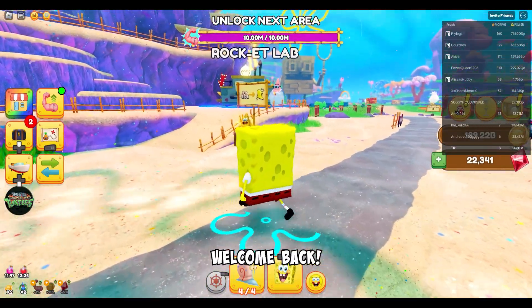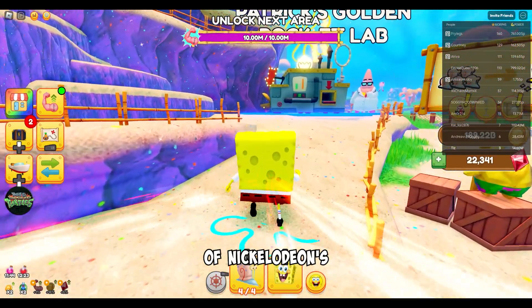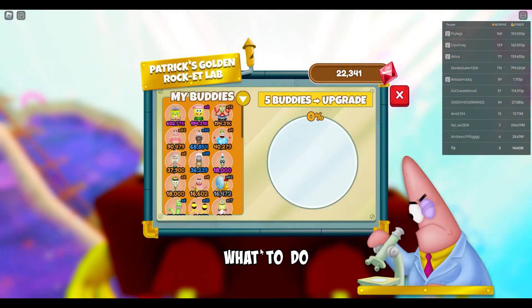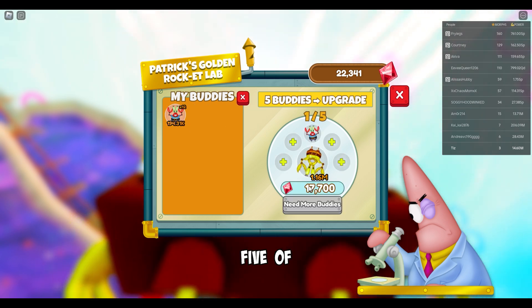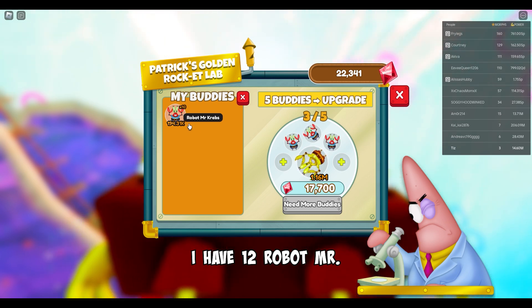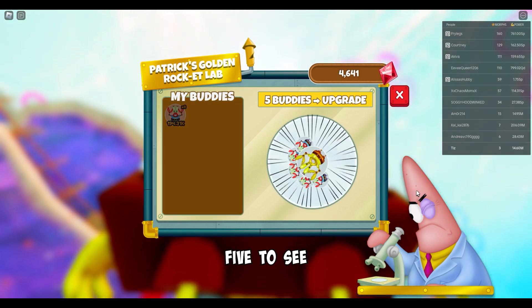Hello friends, welcome back. Today we will do a quick walkthrough of Nickelodeon's Spongebob Simulator. It took me a minute to figure out what to do with all these buddies, but you can come here and use Patrick's Golden Rocket Lab to merge 5 of the same buddies to increase their buddy strength. I have 12 Robot Mr. Krabs, so I'll merge 5 to see what happens.